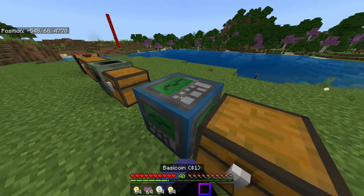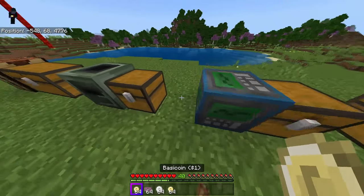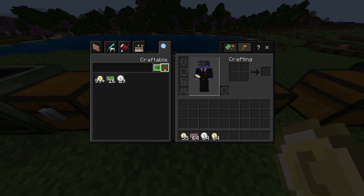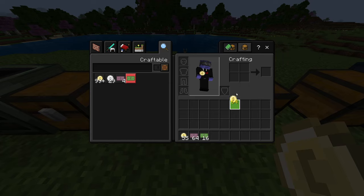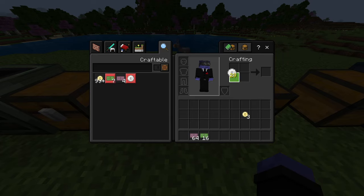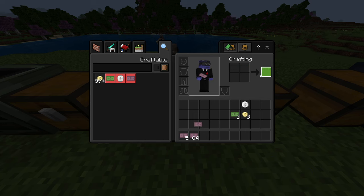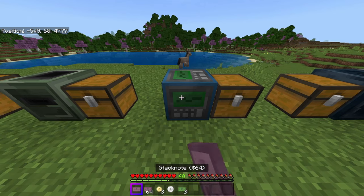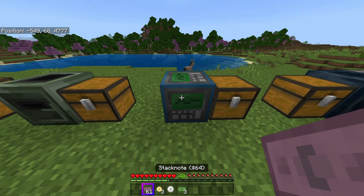If I want to put my base coins in here, I can. A quicker way would probably be to turn all of my basic coins into quadra coins, and the quadra coins into dollar notes, and the dollar notes into stack notes — this is most likely the quickest way. So you can just throw all of your money in here by interacting.